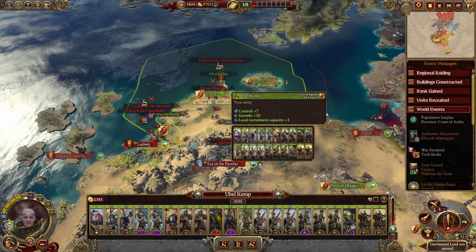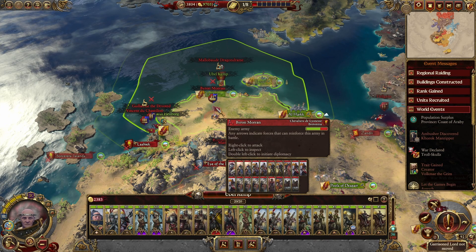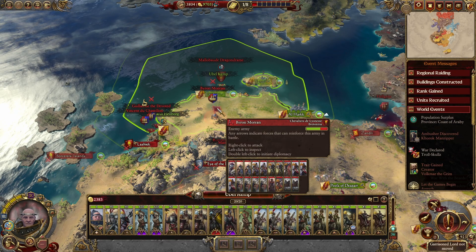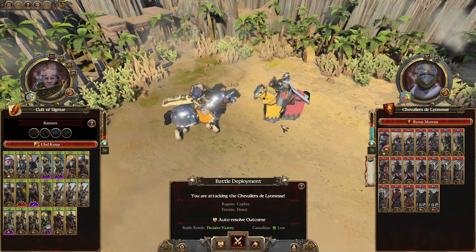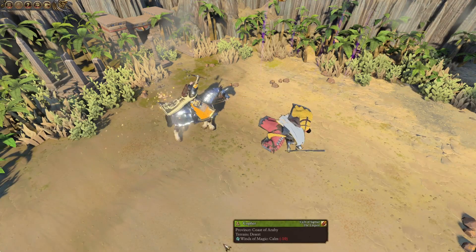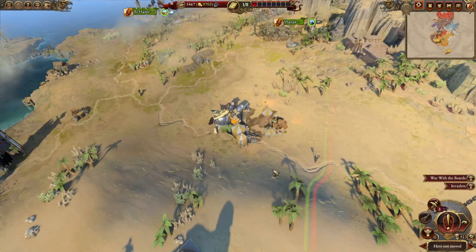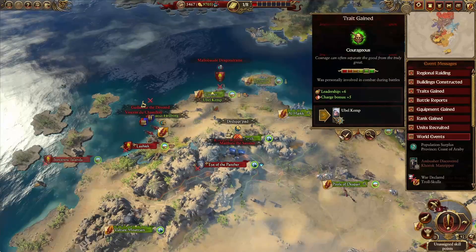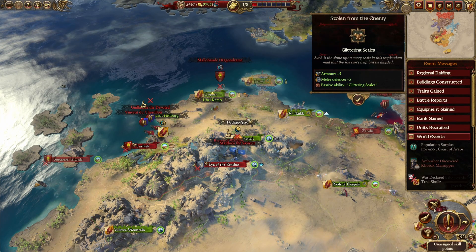We have problems up north. There's a nice little army right here. For the Emperor — hit them here. Not exactly any major fight here. Slaughter the captives. Brilliant.